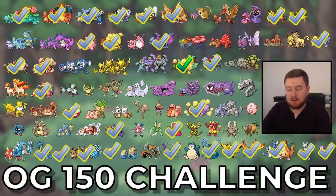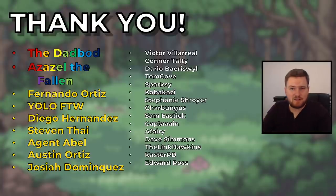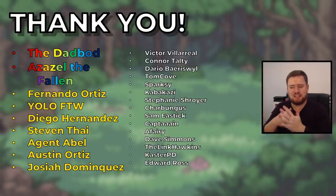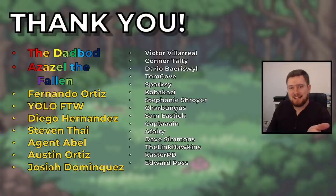Most importantly, we get to knock that Weeping Bell off of the OG 150 challenge. It was a card I was actually genuinely afraid of playing with because I didn't expect it to be so good, but it turns out it pairs so nicely with Salazzle - I cannot complain. Thank you very much to all of my channel members - there are about 45 of you now and I really appreciate the support. Five more members means I get to put up a new emote. If you'd like to become a member, join down below. Members giving over $15 a month include DadBod, Azazel, Fernando, Yolo, Diego, Steven, Agent Abel, Austin, and Josiah. Then there's the white Mega Sableye tier at five bucks a month - only three dollars to be a regular member, which costs less than a cup of coffee.